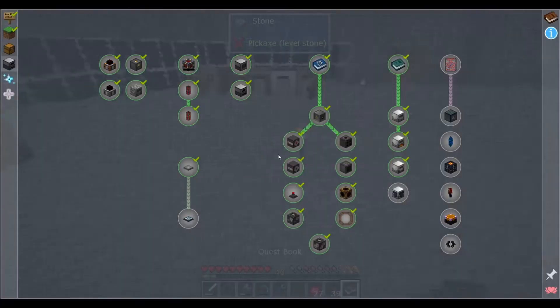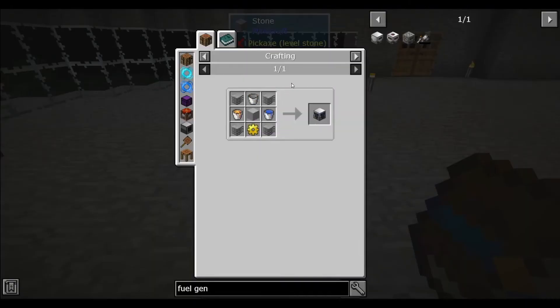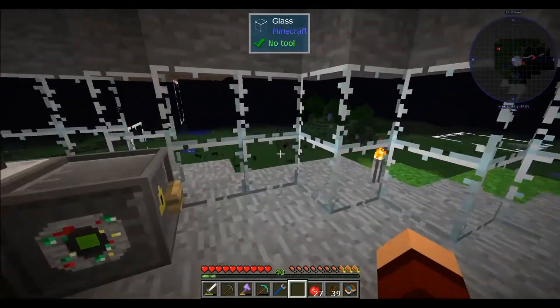The Fluid Pump checks the fluid directly underneath it and pumps all of that fluid in the working area into an internal tank where it can be piped out. Pumped fluids will be replaced with cobblestone - interesting. Like all Industrial Foregoing machines, its default range is one block. You'll have to use range add-ons to increase the working area - do this before providing it power.